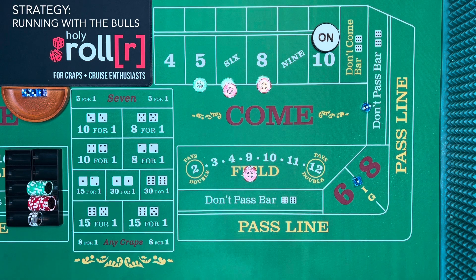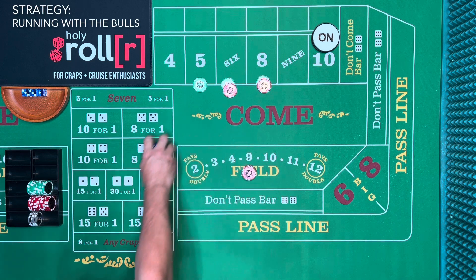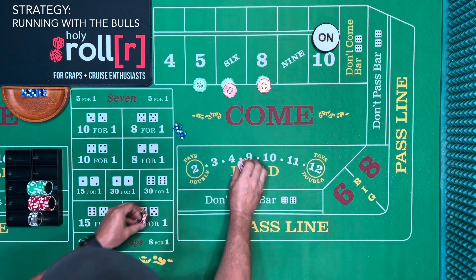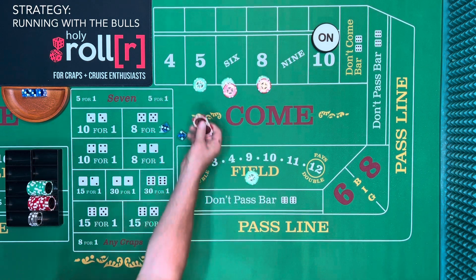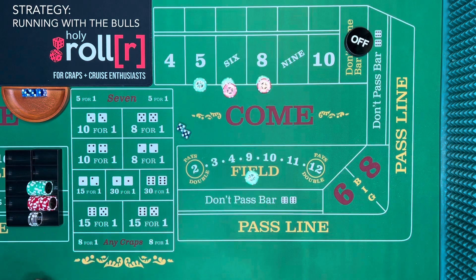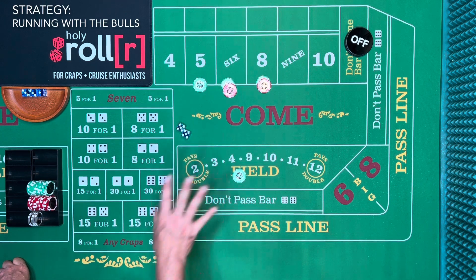Now we're up on higher levels — more risk, but we won that money hitting field numbers and the five, so it came out of the casino's rack. There's a four — stack that. We have $20 in the field. There's a five — we lose the field, win $35. Take it to $25 in the field, rack $10. There's a ten — winner! We get paid in the field. We could start over or continue on the come-out with the same hot shooter.